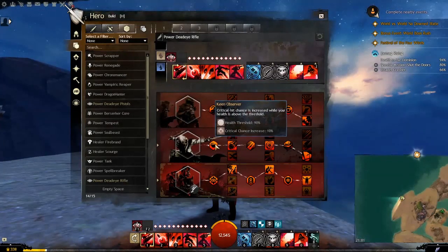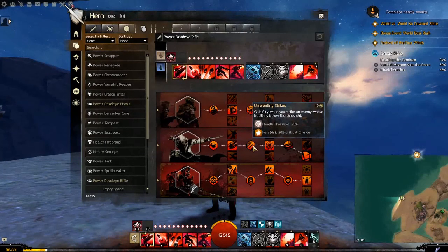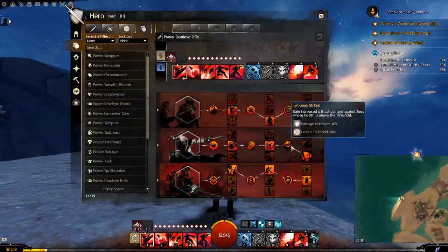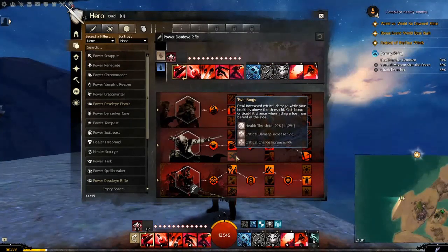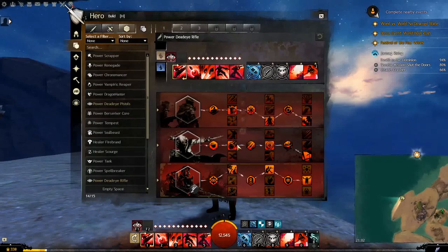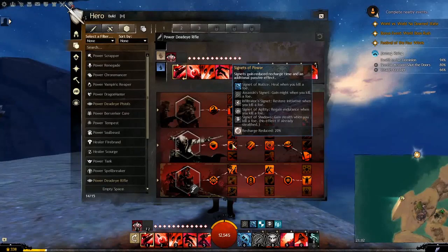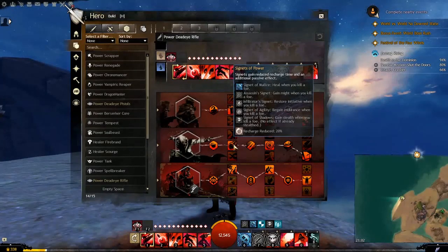Next, Critical Strikes. The three compulsory traits are: increased critical chance while health is above 90%, gain fury if you strike an enemy below that threshold, and increased critical damage against foes above the threshold. For my choice I've gone for Signets of Power — some people prefer Twin Fangs for increased critical damage while health is above 90%, which is good damage especially from the side or rear. But Signets of Power gives reduced recharge and additional passive effects, so my Assassin's Signet grants might automatically on kill and Shadow Signet gives me stealth on kill.